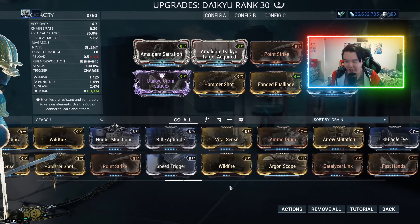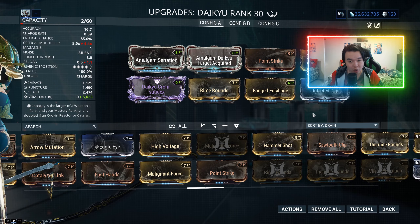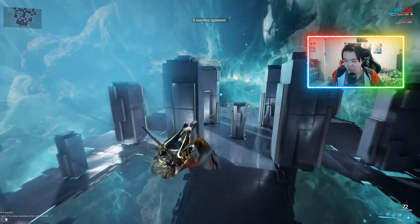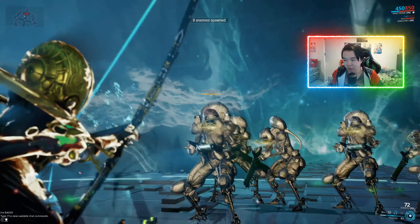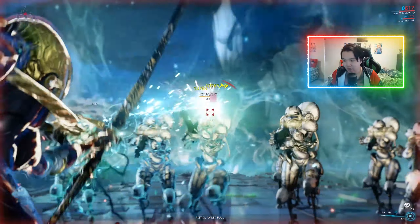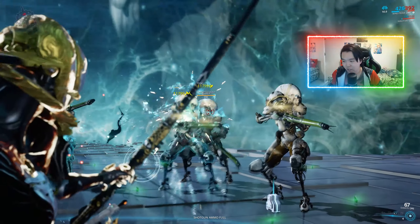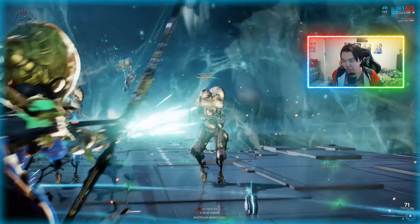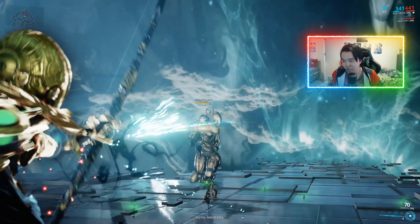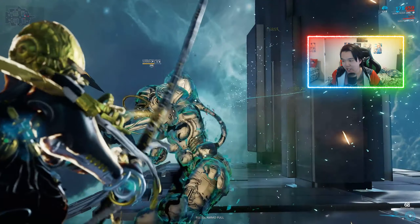The alternative is to go for viral damage, because I love viral damage. Anyone who's paid attention to this channel will know I use viral damage in just about every bow — whether it's Lenz, Cernos Prime, Rakta Cernos Prime — Hunter Munitions or not. I'll always use viral damage, not necessarily for a status proc but just because it does so much extra damage versus Grineer in general.